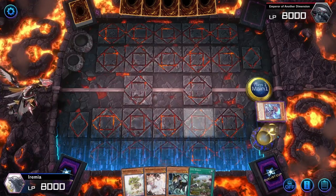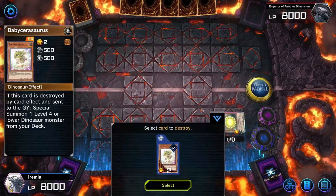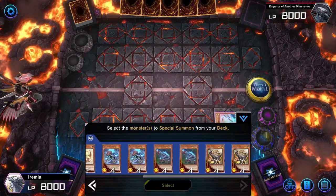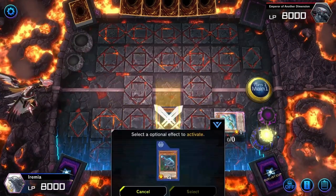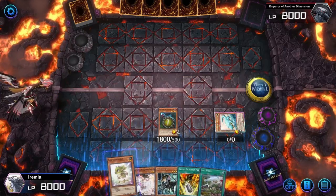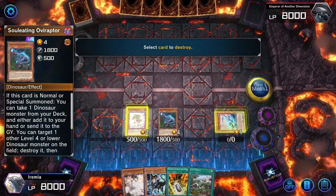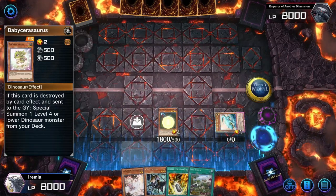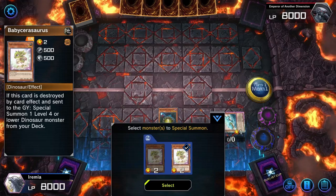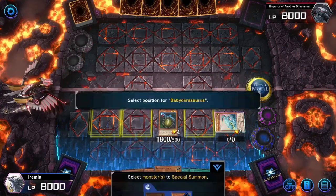Activate Miscellaneousaurus in the graveyard — we can banish itself to summon Animadorned Archosaur. Our shiny Dino is going to pop the baby in our hand and let us search a Double Evolution Pill that we can use to summon UCT toward the end of the combo. Baby Sarasaurus is going to summon Oviraptor. Oviraptor activates and searches another copy of Baby Sarasaurus because we have not normal summoned yet. We can go ahead and normal summon that baby, and we can kind of loop them — Oviraptor's second ability destroys a Dino on board and then re-summons a Dino from the graveyard.